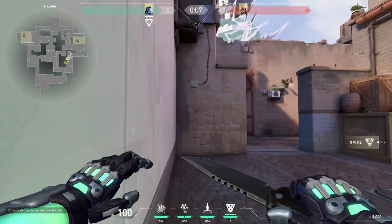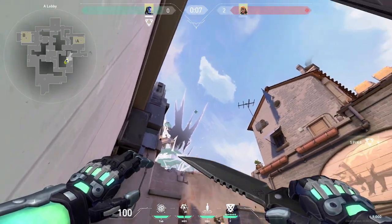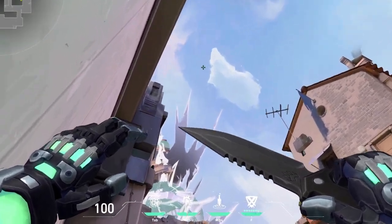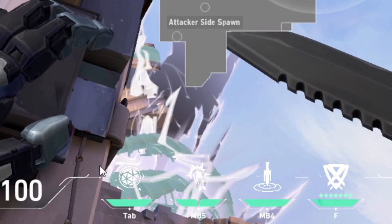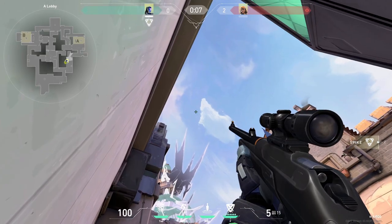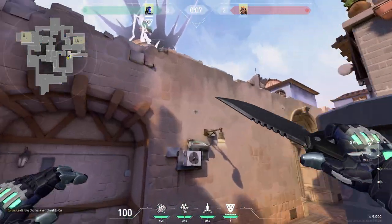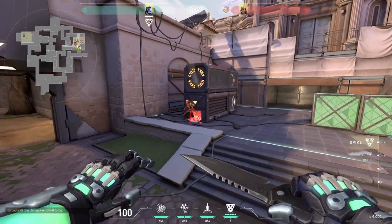Once you stand in this corner, you very simply look up and you will be placing your hotline, the end of it, into this corner. You just simply place it there, take out your molly and throw it, and it lands on this default plant perfectly.